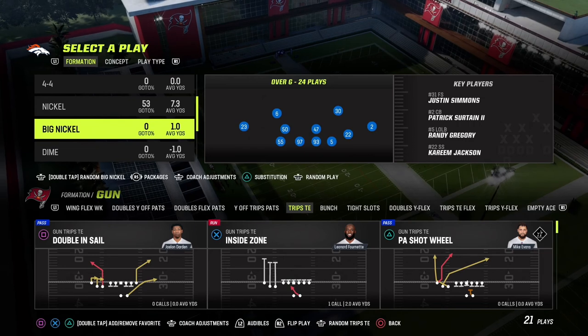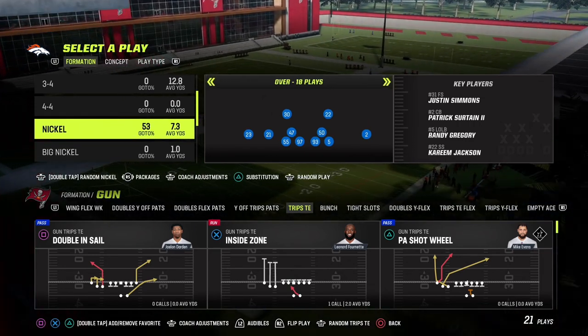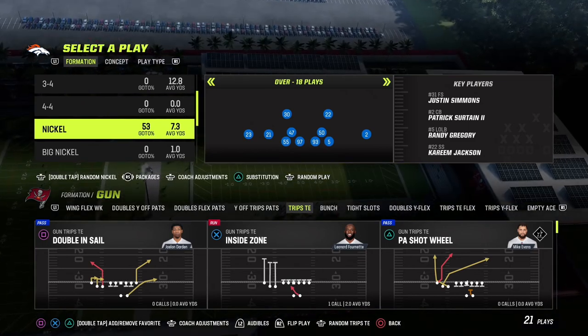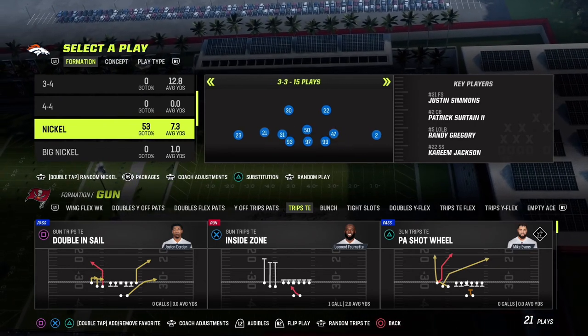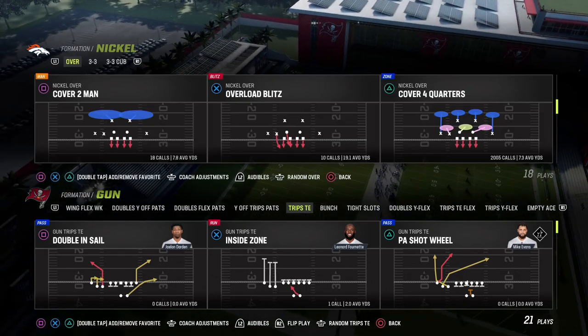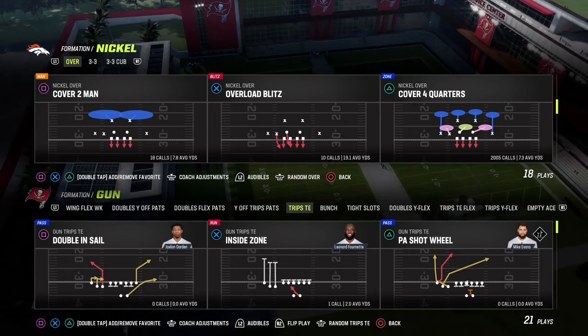I'm going to showcase this on Trips Tight End because a lot of the alignments you'll likely be running will be out of a trips alignment. I'll also showcase a couple bunch beaters because I know that's a very meta formation. What people are running is cover four quarters out of nickel normal, which is the best way to run it, and they have match on with no zone drops. If they have zone drops, it's not actually match.